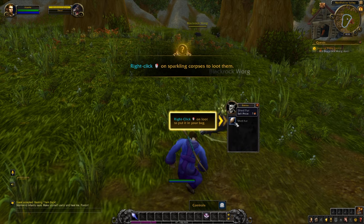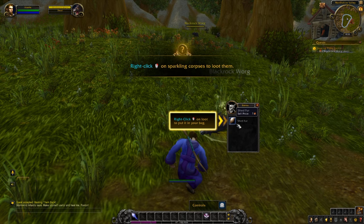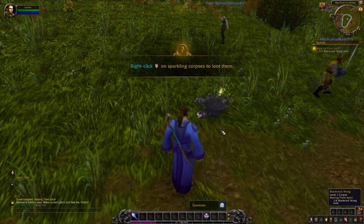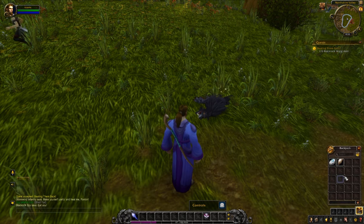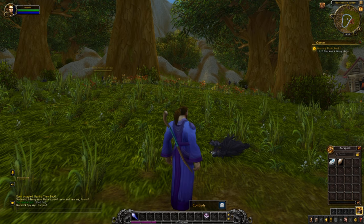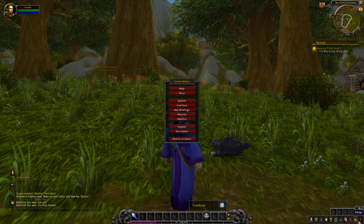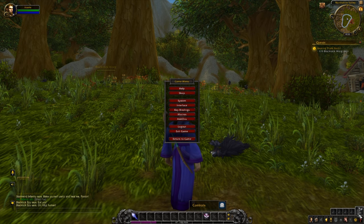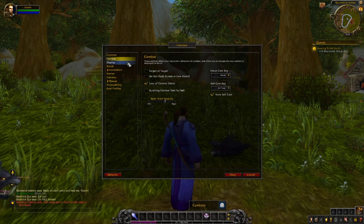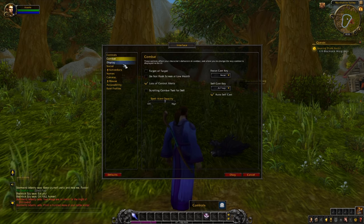Right click on it to loot it. Most creatures will drop an item — they'll sparkle if they do. Just right click it and click to loot your item, which will appear in your bag slots. If you go into your game menu in the bottom right hand corner, you can press Interface and enable auto loot or change any of your options.